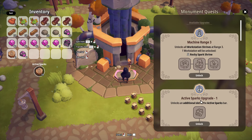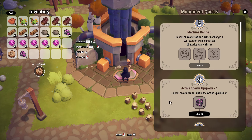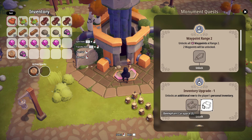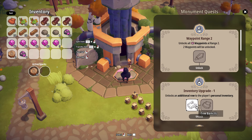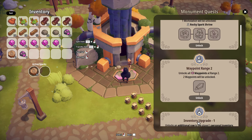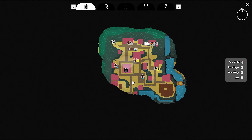Let's store this etheric clump into the monument. Here we go — it unlocks an additional slot in the active sparks bar! I think that's everything. I could probably put one in there but we don't have the tree back. So I can teleport from here now.